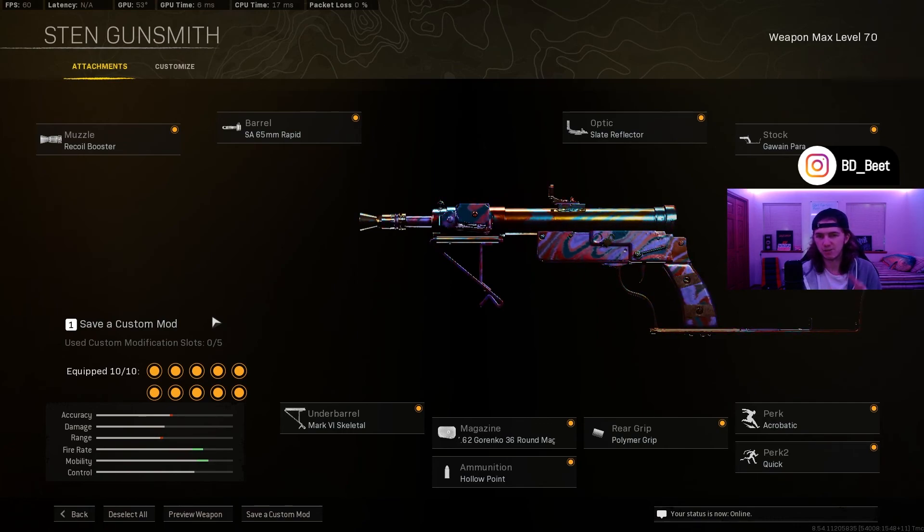The underbarrel being the marked skeletal, acrobatic and quick as your perks, and the Gawain para stock — those are all going to give you a huge mobility boost and make this gun super fast to ADS, super fast to run around with, and just make you super all-around mobile. The rear grip being polymer is me testing whether the recoil is there or not. You could try fabric or leather grip, but in the past the Sten has had a lot of visual side-to-side recoil I didn't like — polymer was a big W.